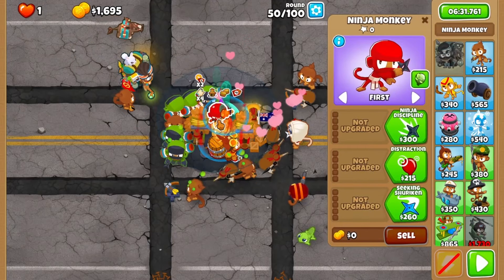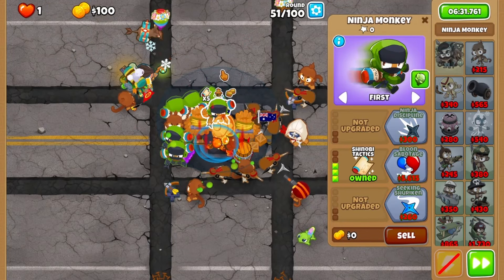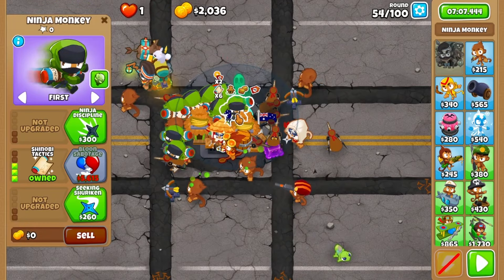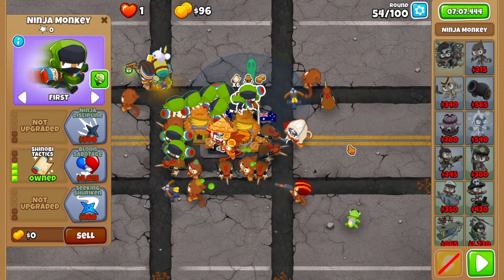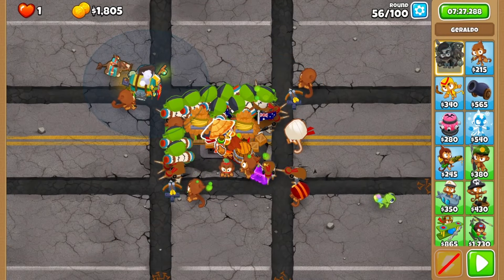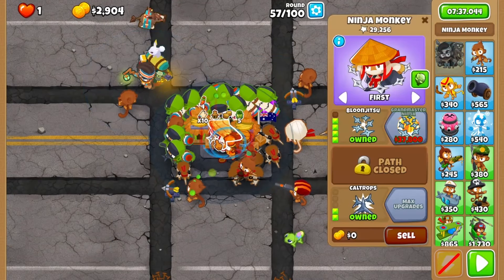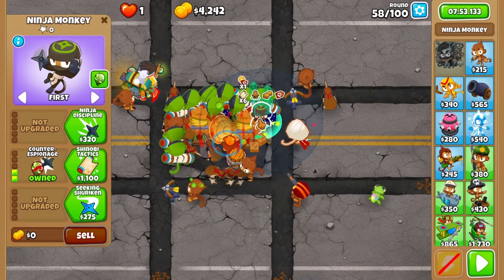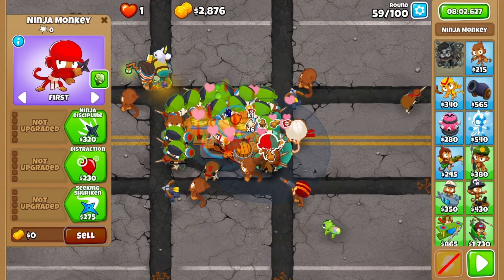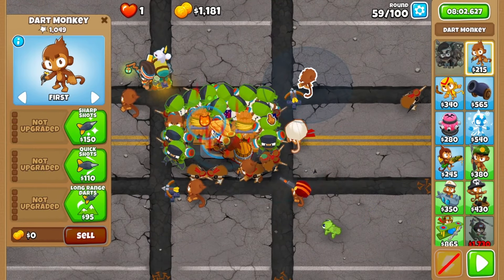Grab your fifth and sixth shinobi during round 51. Your seventh during round 53. Your eighth and ninth on round 55. Your tenth on round 56. Take that time to apply a jury fire and pickles for round 57, before grabbing your eleventh and twelfth shinobi on round 59. And lucky number 13 to down the BFB on round 60.